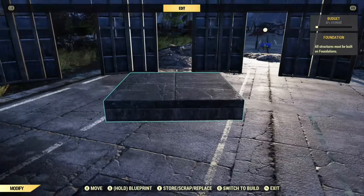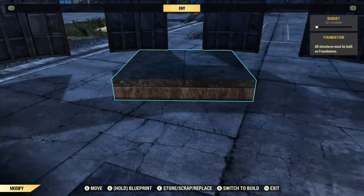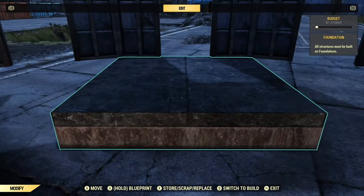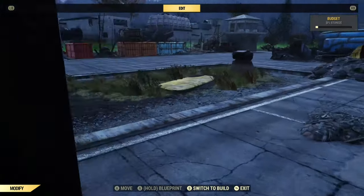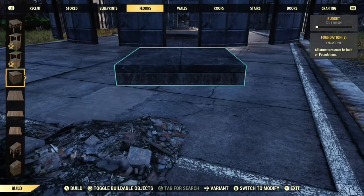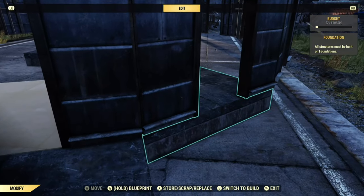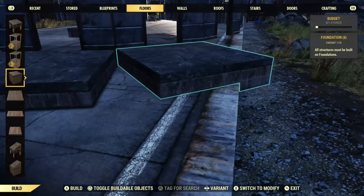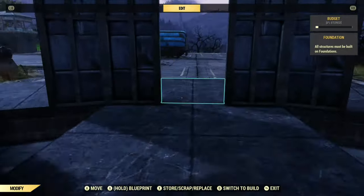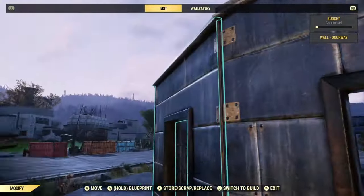Now we want to remove three of these foundations, but we want to leave the center foundation and this one foundation on the edge that's connected. The reason we want to do that is because we actually want to put foundations on the outside of this build. So we need to go around the entire edge using this method — sliding that inner foundation across, placing an outer foundation — and you need to do that all the way along so you've got foundations on every single wall facing outwards.